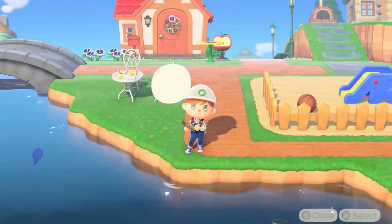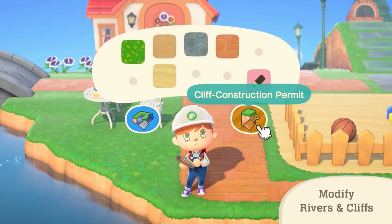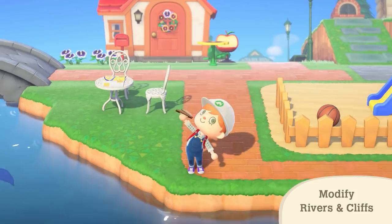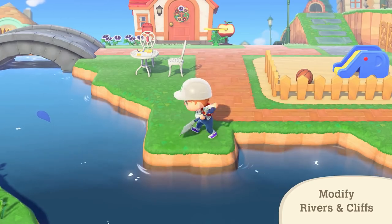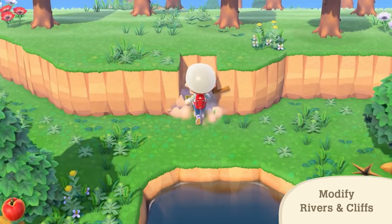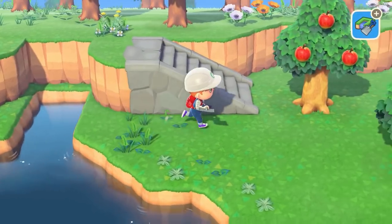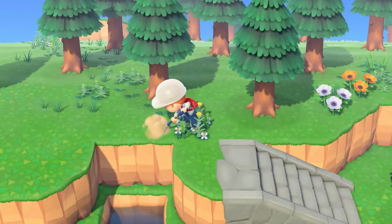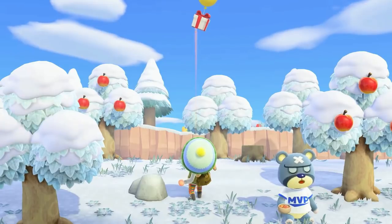We then see the waterscaping and cliff construction permits, which weren't in the previous menu shot and likely need to be unlocked separately. These are probably my favorite new feature shown in this Direct. Waterscaping lets you remove or add water anywhere, even curving corners. The cliff construction permit lets you build up or tear down cliffs. As a huge Minecraft player, these features are phenomenal and mean the player can work with any island layout they get. The slingshot is also shown, and interestingly the balloon color has changed from red to yellow — seemingly a theme with the red leaves also being turned yellow.